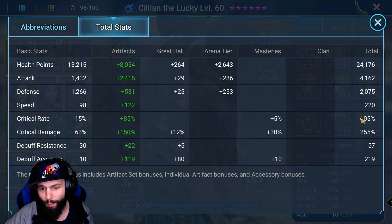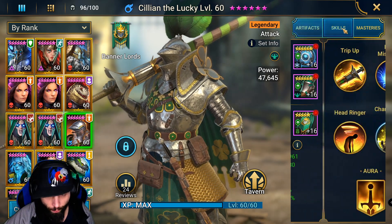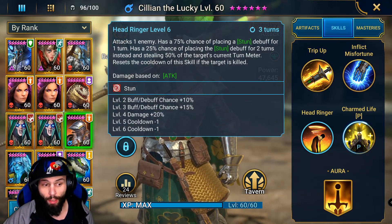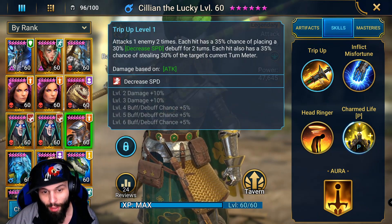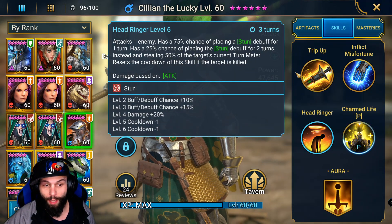We ended up with 255 crit damage. We're a little bit under on crit rate but that's the best I could do. We have 220 speed and 4100 attack. For his skills I wanted to fully book him, but it is very expensive — it takes 15 books. I only had 9, so I used those 9 and they kind of landed where I wanted them. I'll book him all the way when I get more books.